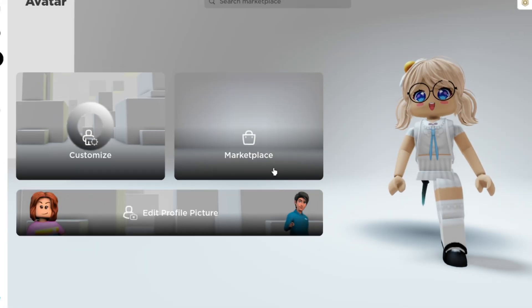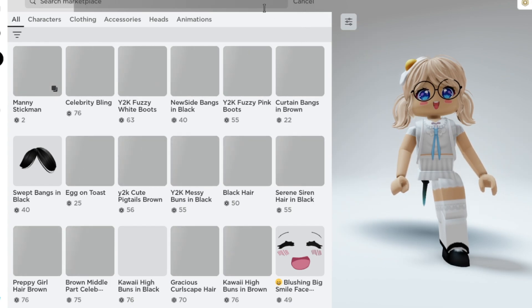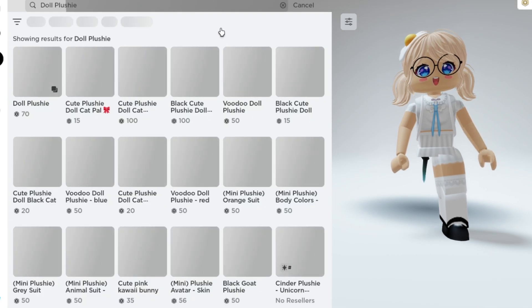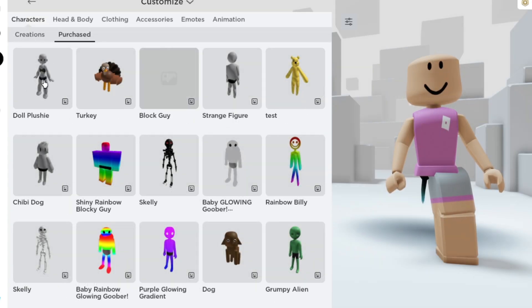Go to the Roblox marketplace and search up 'character doll plushie'. It will be this one — it costs 70 Robux. Equip the whole bundle.